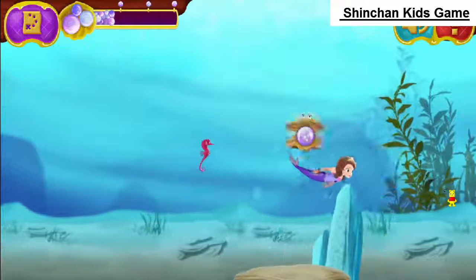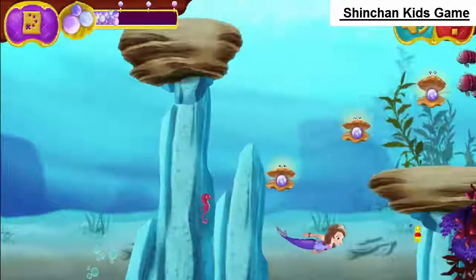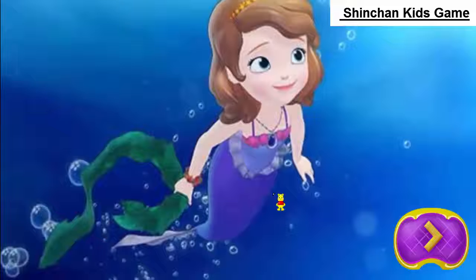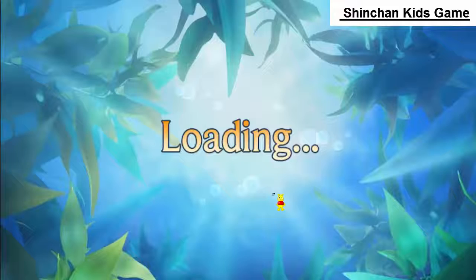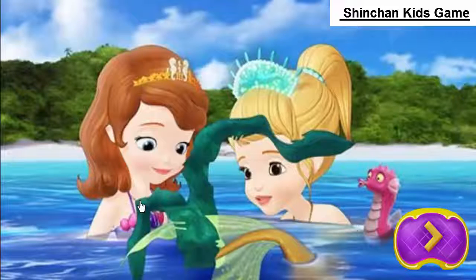You're just getting yourself more tangled. Here, take my hand. Sophia kindly helped the Mermaid Princess, but poor Una's fin got hurt. When Sophia put her feet in the water to look... What's happening? I can swim in the water like a mermaid! Sophia's amulet had turned her into a mermaid!